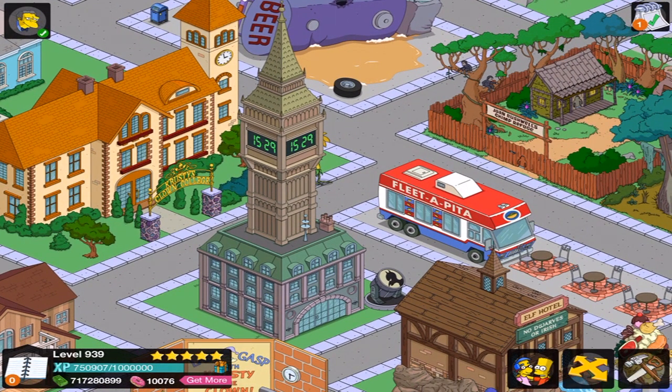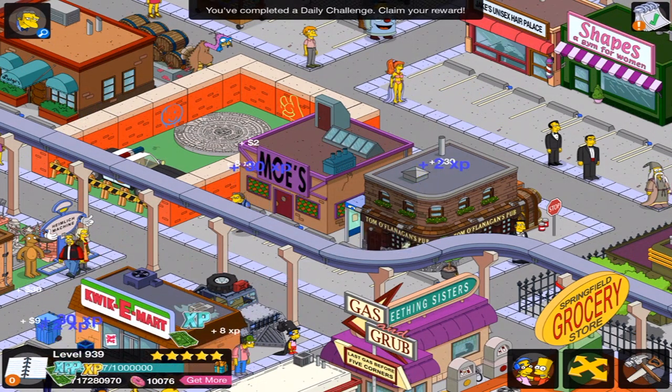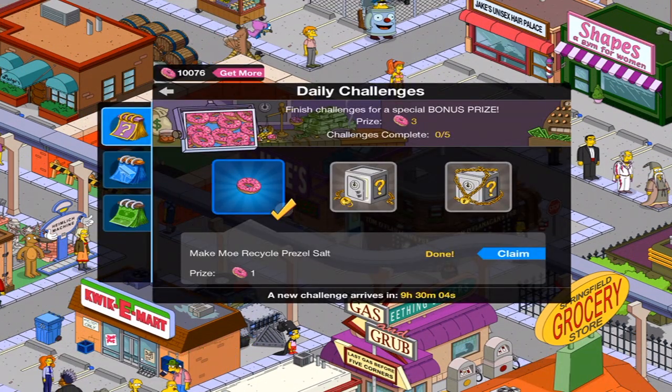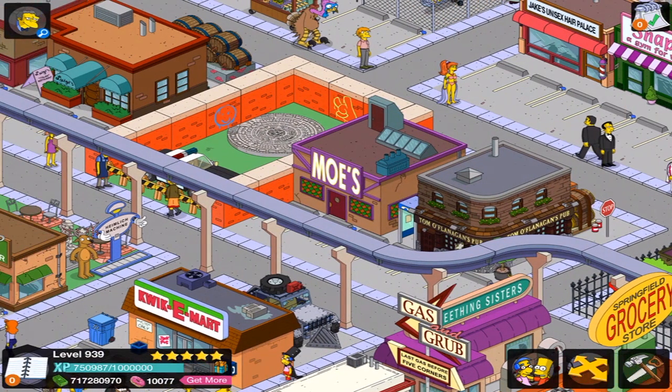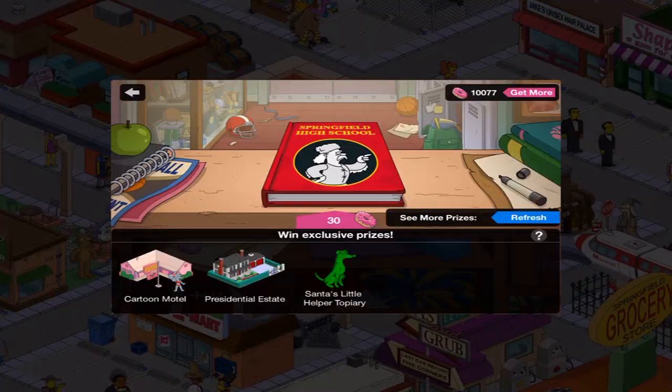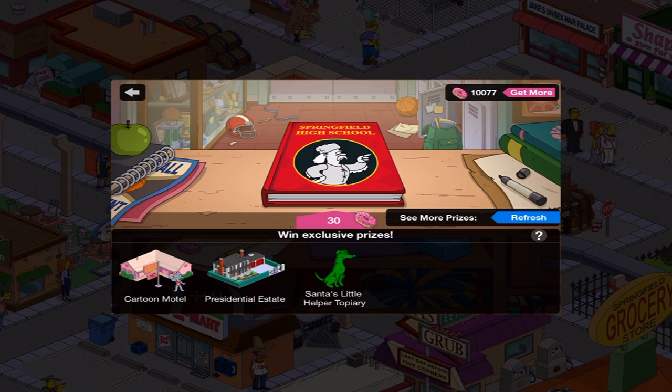Continuing on in the European Mystery Box — first of all, Moe, we gotta tap you. Get one donut, because you're worth it. Not a lot remaining in this particular category. There is the Cartoon Mouse, Presidential Estate, and Santa's Little Helper Topiary. And if I get the Topiary, I will probably open it up again, unless it's an amazing Topiary and does amazing things, but it probably won't.